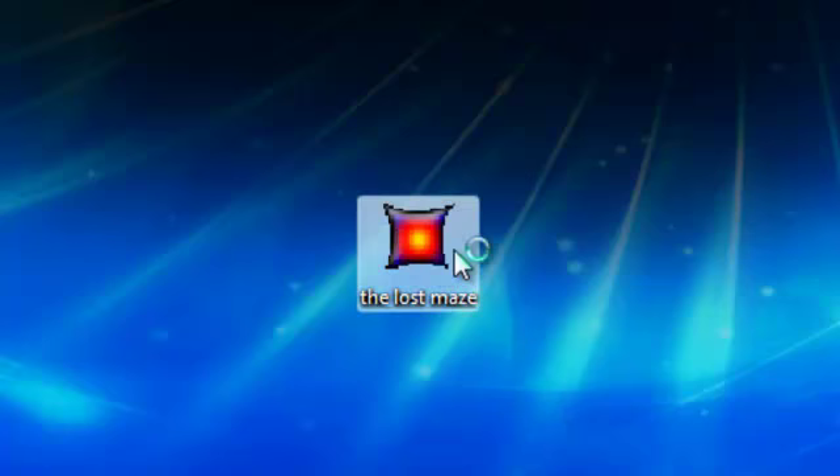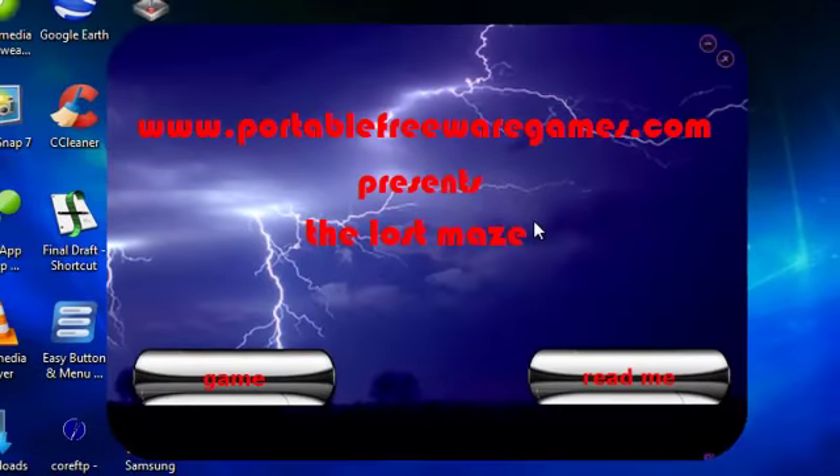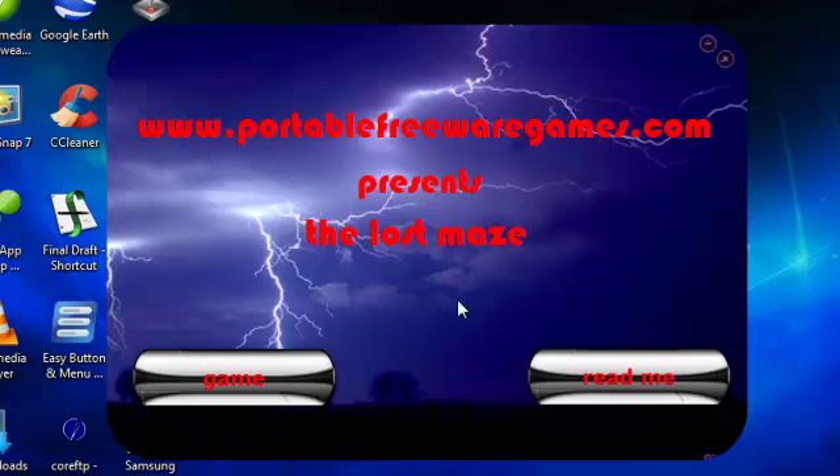Let's double-click this and as you can see it opens out to this nice menu here. We've got the name of the game, a readme button, and a game button. The readme button has copyright information and instructions for the game. The game button allows you to just play the game - I think we should play the game.